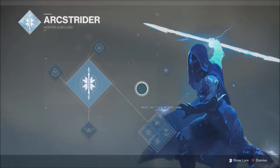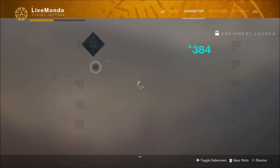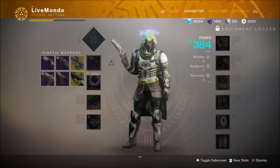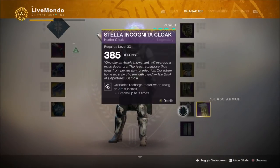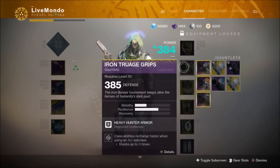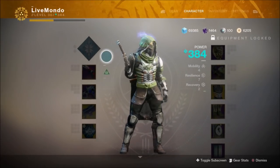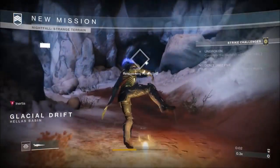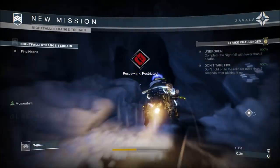Hi guys, welcome to my Solo Hunter Prestige Nightfall run. I'm doing it on Arc Strider, so I'm using Better Devils, Arc Manannan and the Darcy, all masterworked. I'm using the Raid and Flux for the Arc Strider and my modifiers are Arc Singe, Heavyweight and Momentum. It's a pretty standard run, pretty good run — 16 minute run on the Arc Strider.